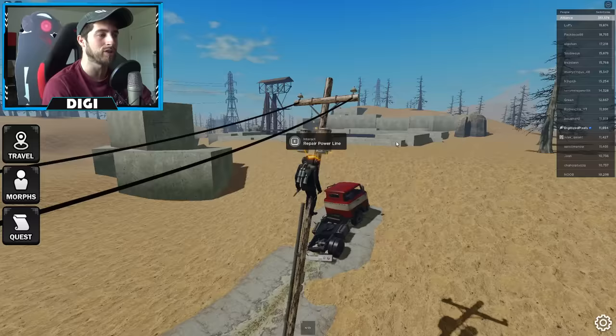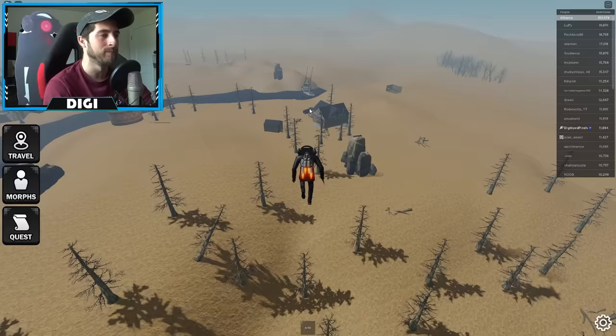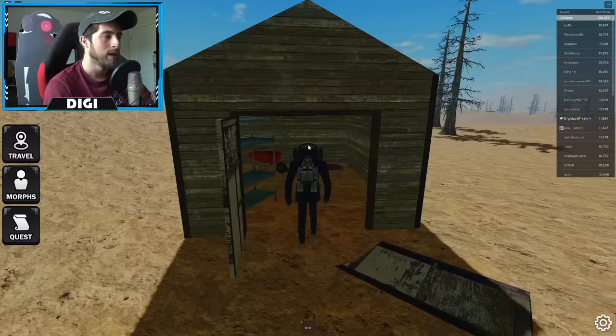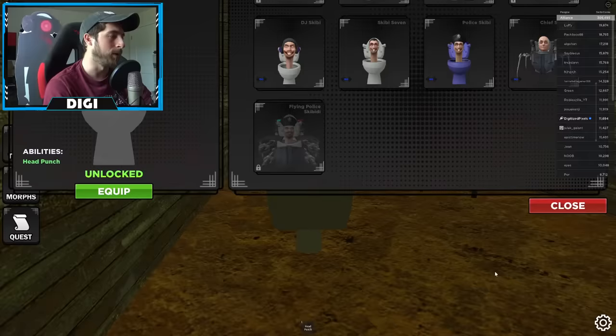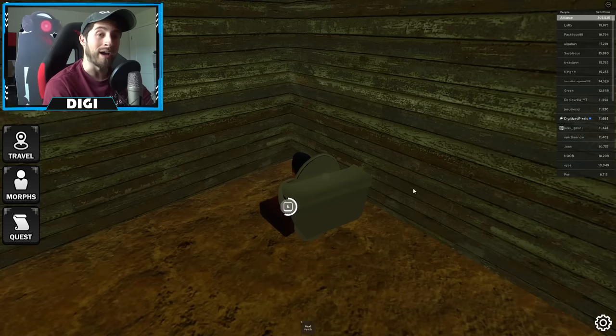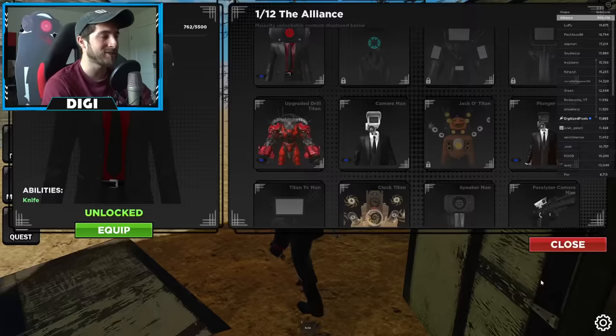Next is 'find the energy source.' Head over in this direction — you'll see a house all by itself, but you're not going into the house. Go into the shed right over here. You can't interact with it as a normal character, so this is when you need a small Skibby toilet. Go over to it and collect the item — the energy source is basically gas or diesel. That completes 'find the energy source.'